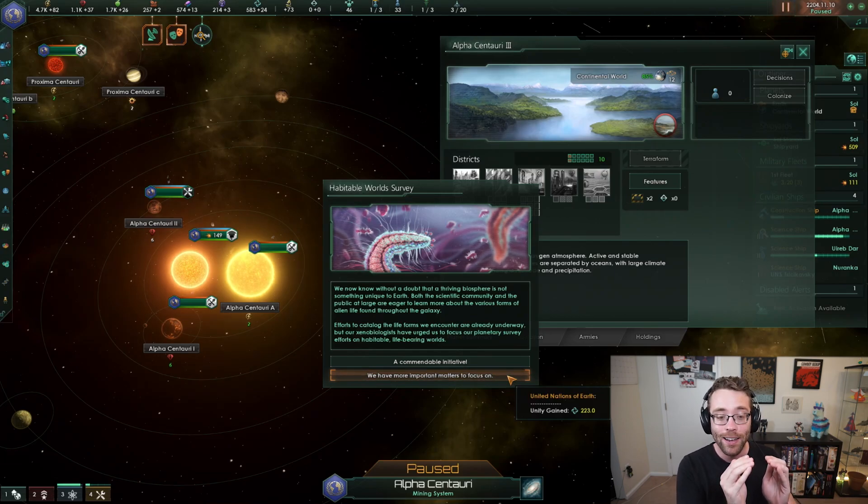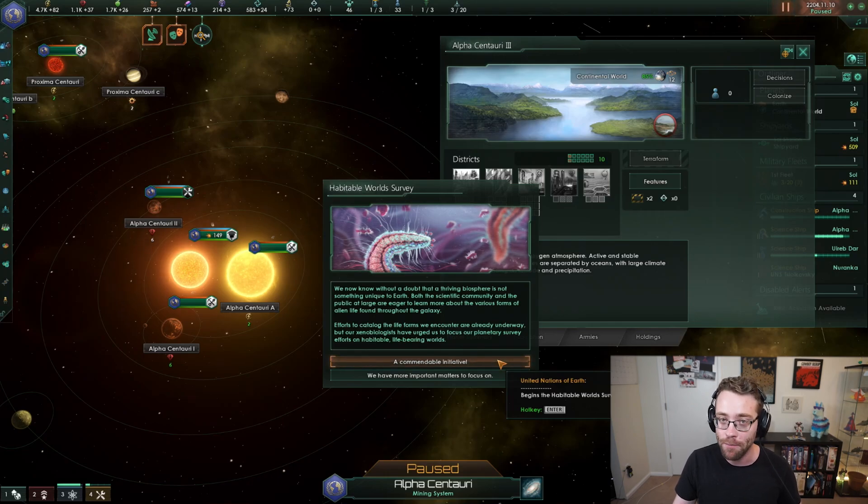The Habitable World Survey is going to give us some kind of benefit for finding out about worlds that we could potentially live on. Or if that's not very important for us right now and we really need the unity, maybe we need this 223 unity, which is kind of the reward if you don't do this. We could just take the unity and move on. But I'm kind of interested in finding out about planets out there in the world, so I'm going to start the Habitable World Survey event chain.